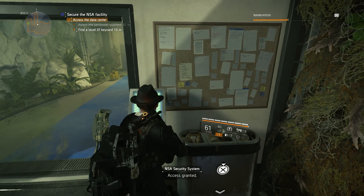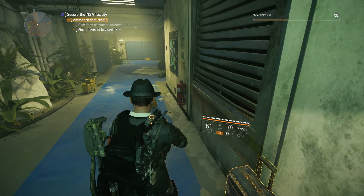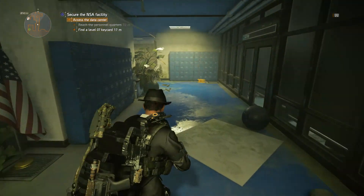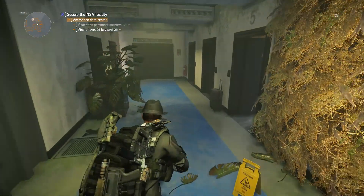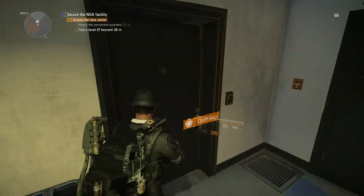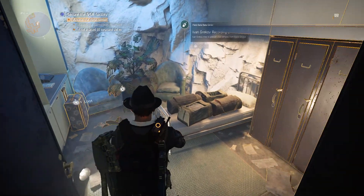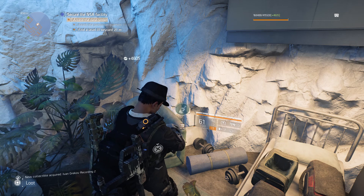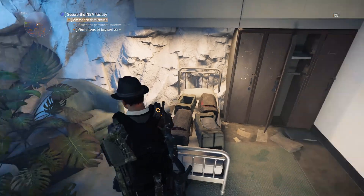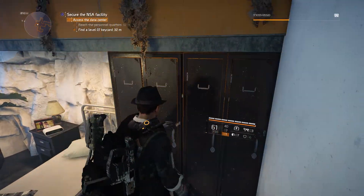This Level 5 key card will open the next door. Walk up, put your hand on the screen, and walk into the hallway. At the end of the hallway you will find a door on your left that you can open — and there is your next collectible, your second one. Just play it and listen to it.